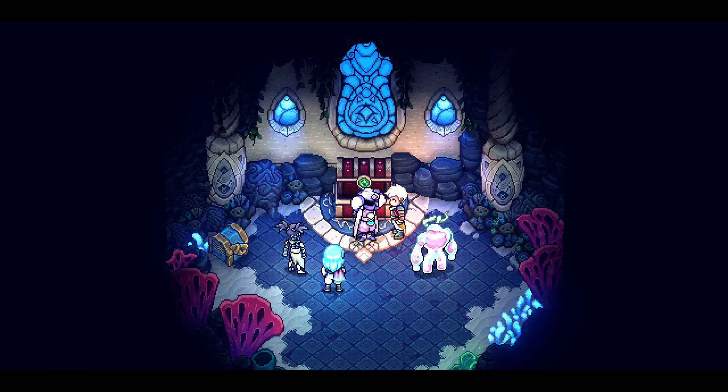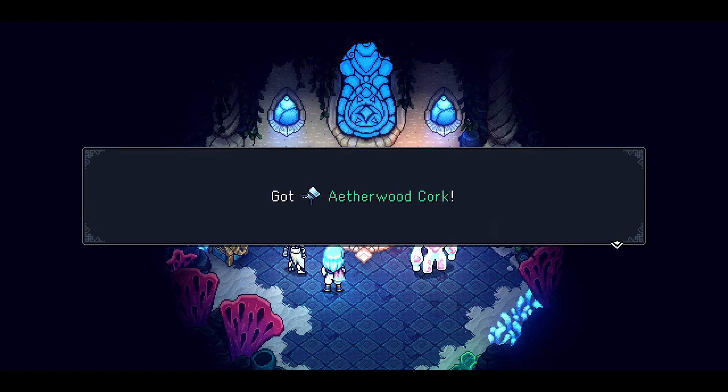After fighting the Sea Slug that appears, Rashaan will obtain his final weapon, the Aetherwood Quark. And that is how to obtain all of the final weapons in Sea of Stars.